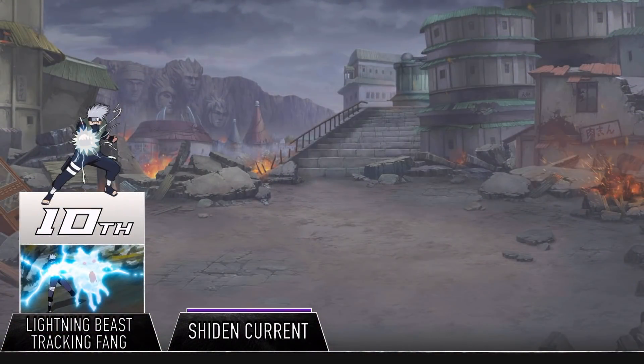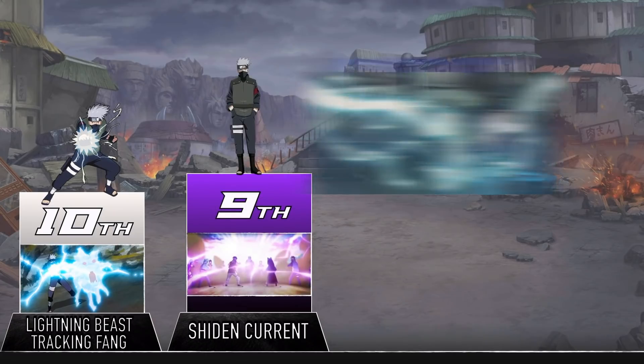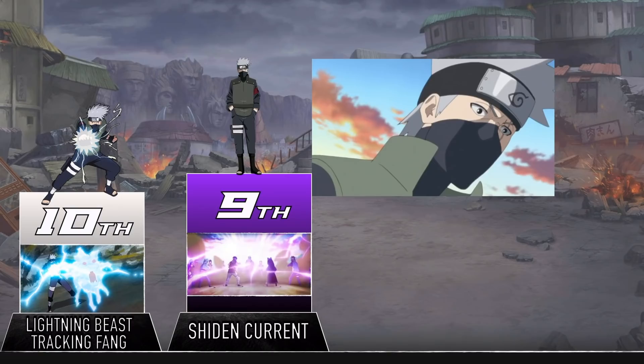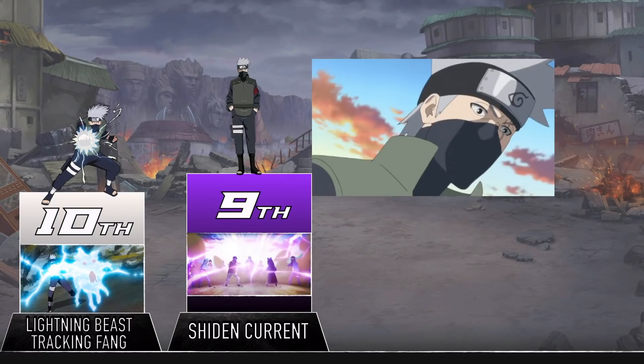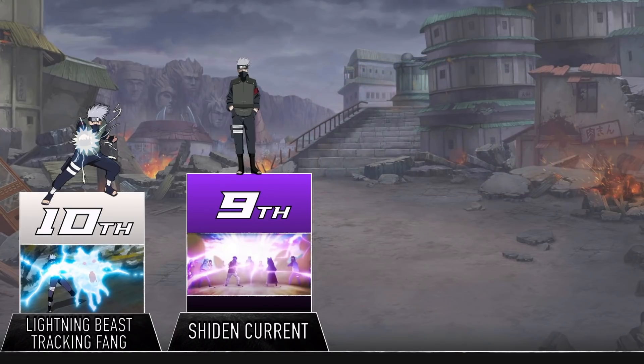A jutsu created by Sasuke Uchiha, the Chidori Current is pretty much just a longer-range version of the iconic Chidori, with the user being able to zap anyone around him. What this jutsu gives up in raw strength it makes up for in versatility — not only does it allow someone to take out multiple people at once, it also serves as a pretty solid defense. I doubt charging at anyone emitting lightning everywhere is a good idea for most ninja.